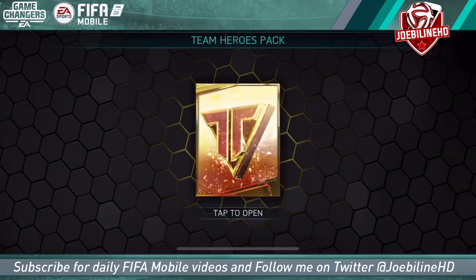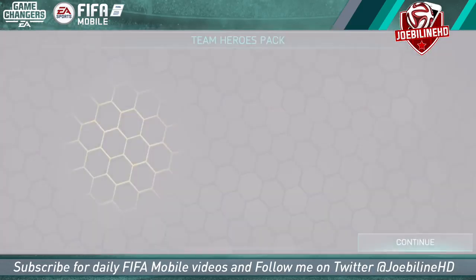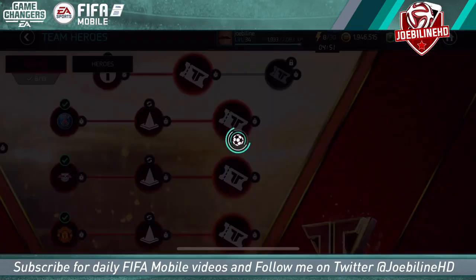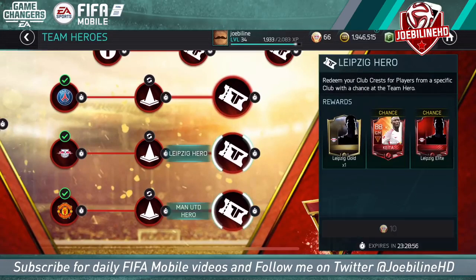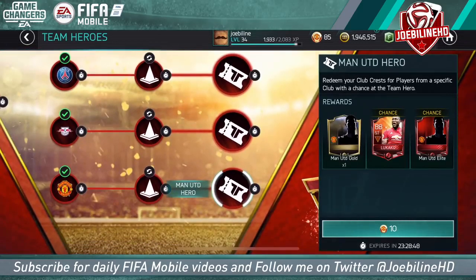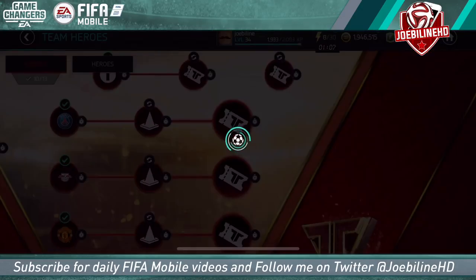That's nine elites in one night - six in the pack opening earlier and three so far here. That's 10 packs opened now. We've got 5,000 points - I'm going to redeem a bunch of them and then we'll come back for the chance packs. We've redeemed about 2,000 of those points: six chances on PSG, six on Leipzig, and eight on United. 66, 66, 85 - obviously I already had one.